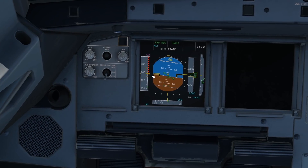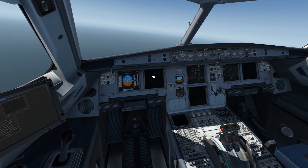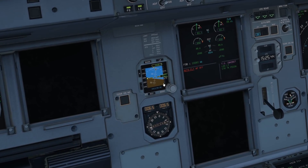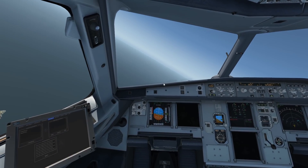Pretty much half of our screens are dead and the other half are frozen. We have basically lost all our instruments. Something that we do have in this Airbus, though, is backup instruments — and those are still working. As you can see, we have a backup primary flight display which is still perfectly working, so we can still find out our speed.